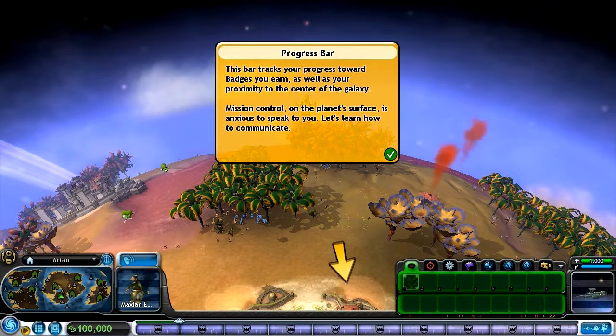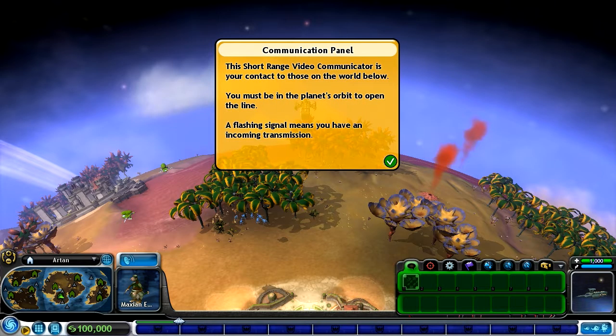Greetings everybody, and welcome to Let's Play Spore, episode number 11. All right, we have finally got our spaceship up together, so here we go. Welcome to the pinnacle of existence, the final frontier, the wildest west - space. You control the ship from this vantage; lead your race from planet-bound civilization to a vast galactic empire. So let's look at how you progress. Let's do this.